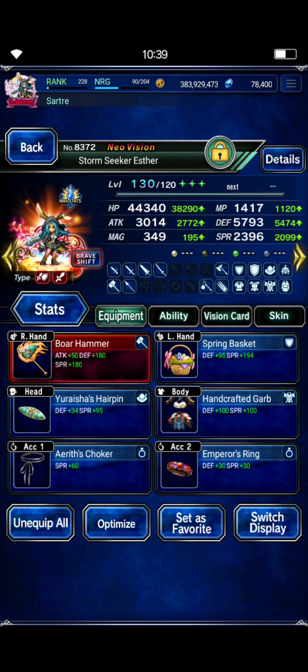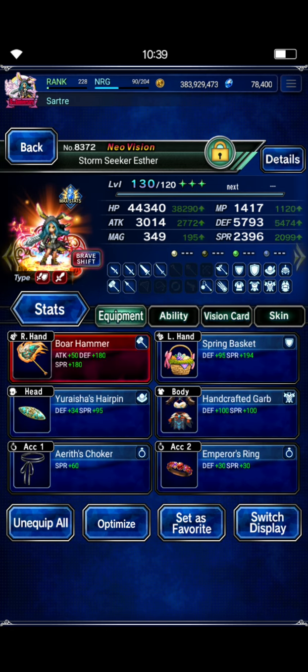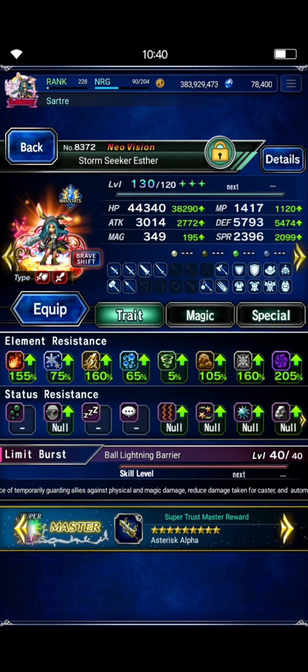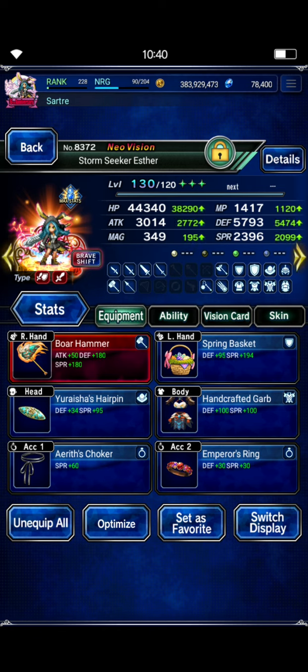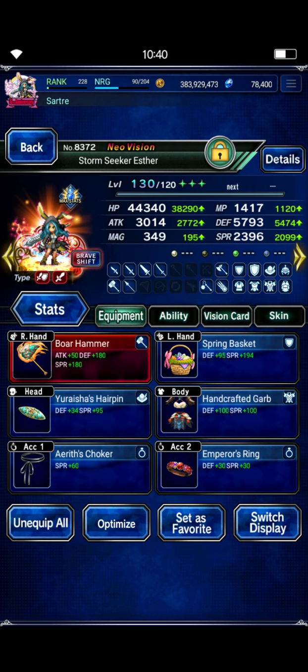In her brave shift form, the only thing you really need is her TMR equipped. Then you can build her to make sure she's got at least 20% fire and dark resist — we're way over-capped on elemental resist there. I just wanted to boost up her spirit a little bit so that those magic attacks — there are a couple of single-target non-elemental magic attacks on turn one — so increasing her spirit just reduces that incoming damage. Just make sure she's got her TMR equipped so that she gets that initial 20 LB fill on turn one.